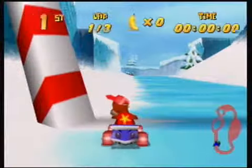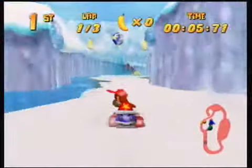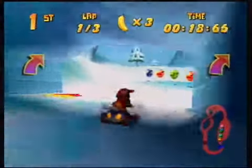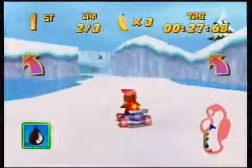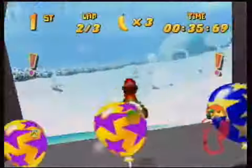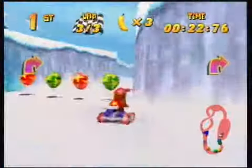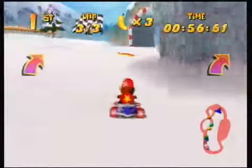Now for Snowball Valley. This is the third race course and it has a very interesting gimmick — snowballs, as if the title of the level didn't give it away. We have to dodge snowballs, although they're actually pretty easy to avoid. The only way you can really get smushed by them is if you intentionally drive into them. This level isn't that bad, except for the snowballs. But the Silver Coin Challenge does have a bit of a trick to it — we'll worry about that later.